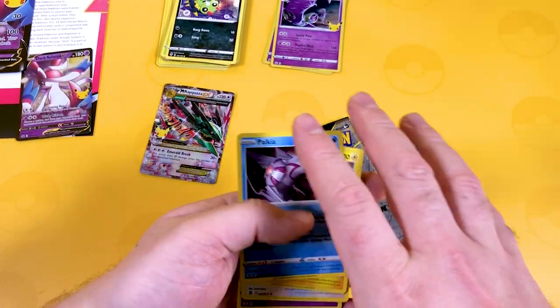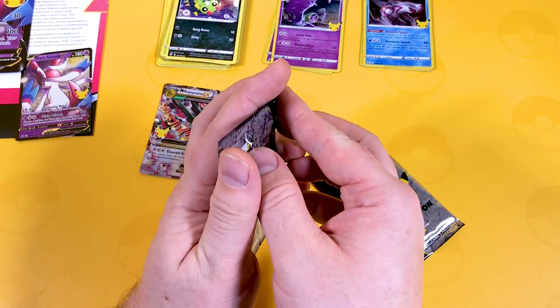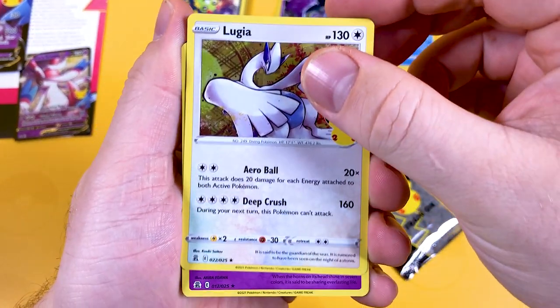That's going to be terrible if we're getting scratches, isn't it? So that's not bad going — we've got one good pull. I've got a Mew. Does that count? I know there is a shiny Mew in this set, and I've been told that is the go-to card that everyone's after.